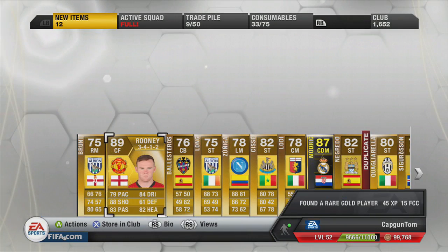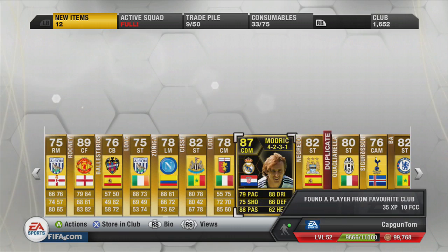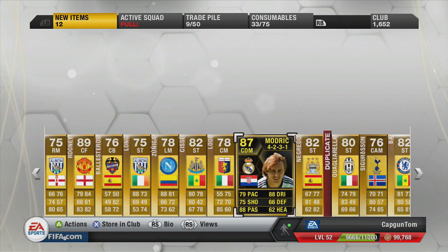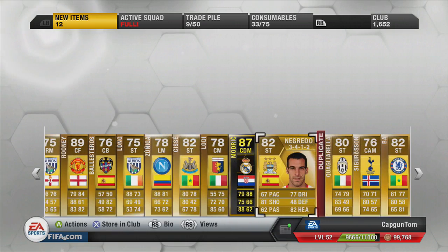And not only that, but we managed to get Wayne Rooney in the pack as well — potentially my best ever pack, that one. Got me back well over 180k. Modric went for 140k, Rooney went for 40k. There's also Negredo in there. And I was just blown away really by the pack.